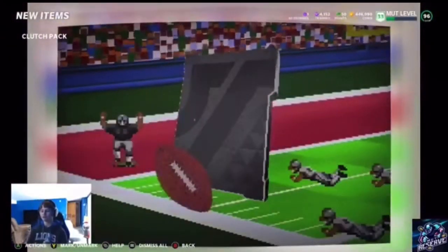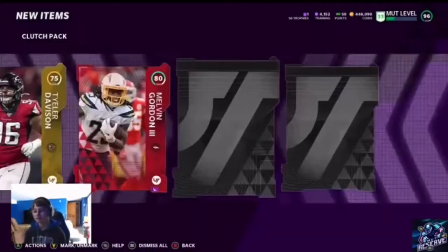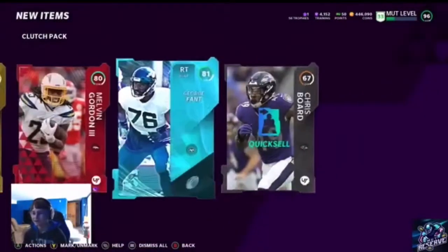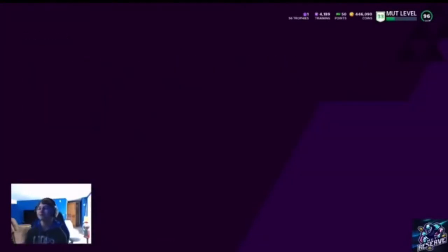Give me a pull of 50 — 91 Brian Dawkins, let's go! Another elite — that was a good pack. Any extra elites are good, so my favorite packs are starting out pretty good here.